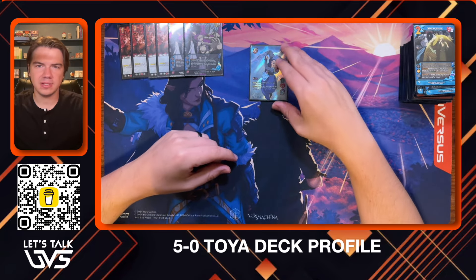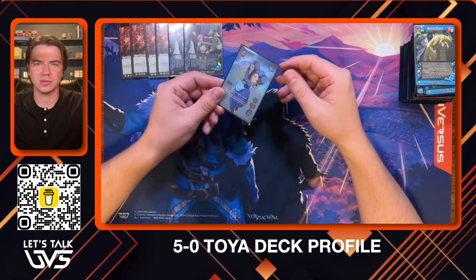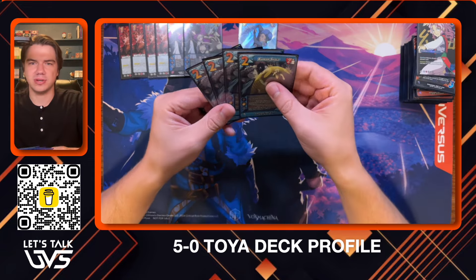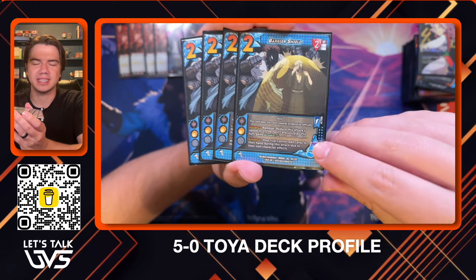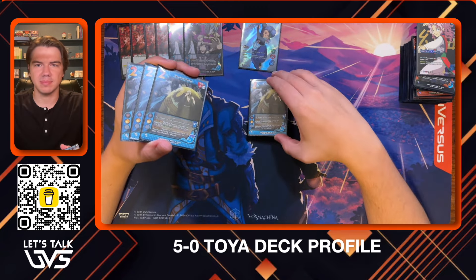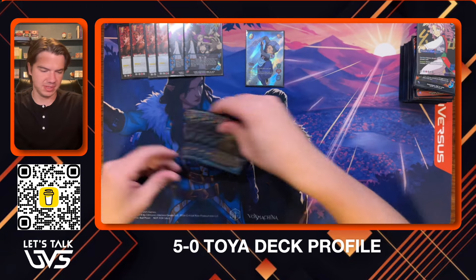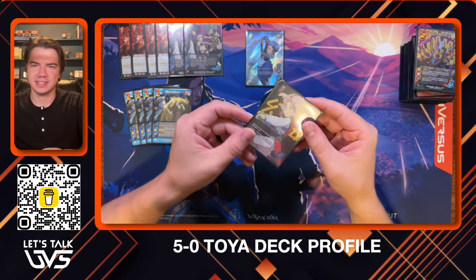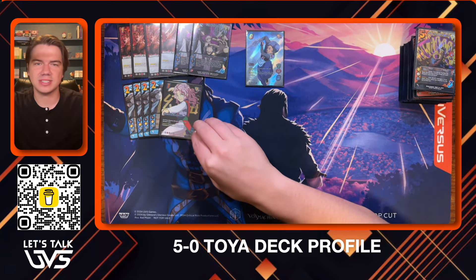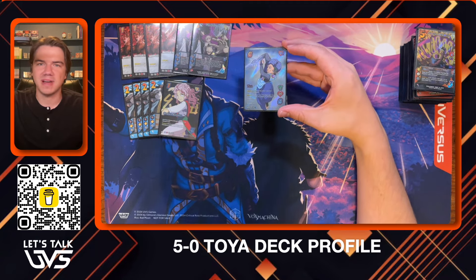Everything is about blocking as much as we can. Good defense leads to good offense with this character — the more committed foundations they have, the better our once-per-turn is. We can make a massive attack and add eight, ten speed if we've played really good defense. So we're playing four copies of Barrier Shield, definitely the best action in Toya. It takes their speed down to zero and says breaker two — forcing them to commit even more foundations, making Toya even more powerful. And then one copy of Genkai's Guidance to finish out the actions. That's seven actions total.